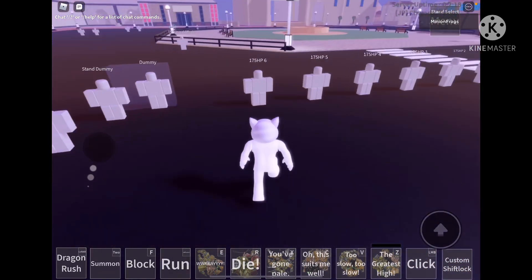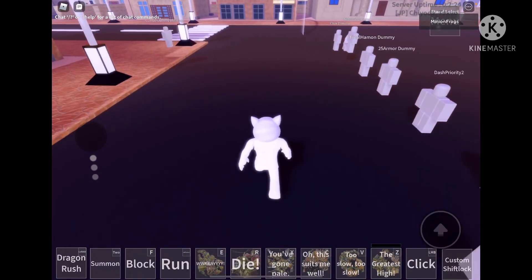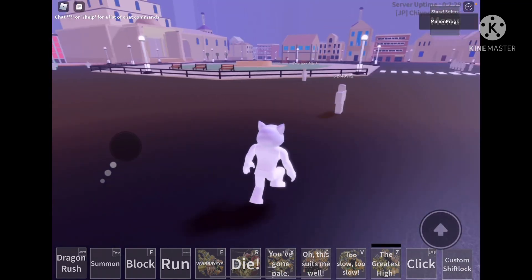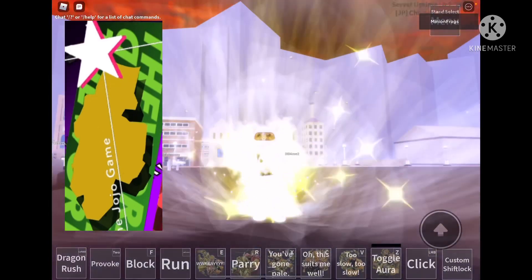Hello guys, today the owner of End The Jojo Game added back the stand auras for most of the stands. It looks pretty cool! All you gotta do is block and toggle Aura.